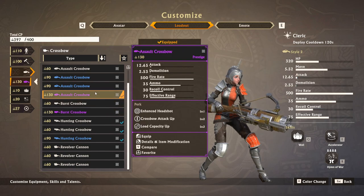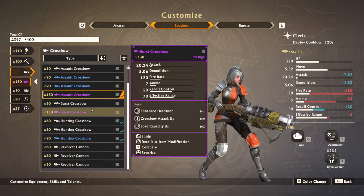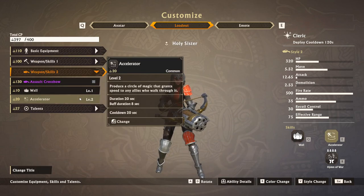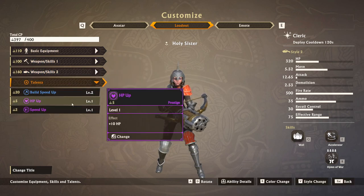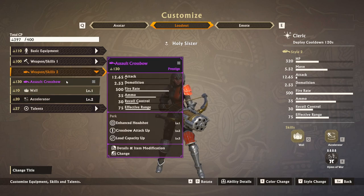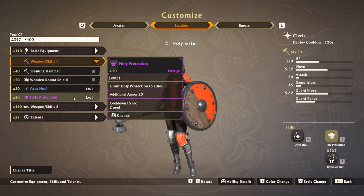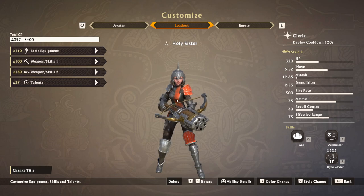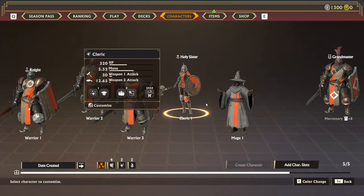The burst crossbow is kind of the same, but it's hard to aim so I don't recommend it. Use assault crossbow, and have a wall just in case you need cover when you heal. The accelerator is also super useful — speed up and HP up. You're supposed to play this a certain way: use the accelerator, go to the fighting position, use area heal and maybe protection, use your crossbow, and sometimes put down your wall. It's a self-healing character — best played as a mage killer, support unit, and fast intervention unit; all around good for everything but not great at any one specific thing.